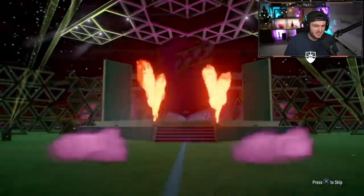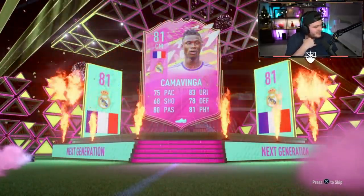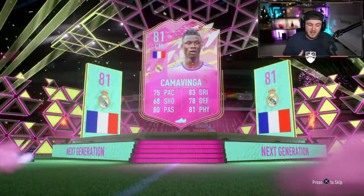I thought we'd open a couple and see if we can get Mbappe in like two packs. It's Kamavinga again. What a surprise. The pink and light blue does look really visually appealing though, which is nice. But apart from that, it's disappointing.